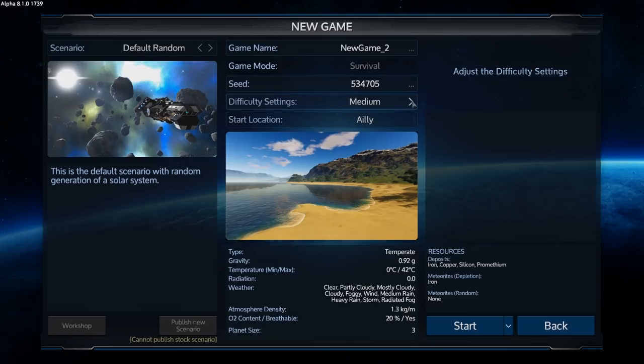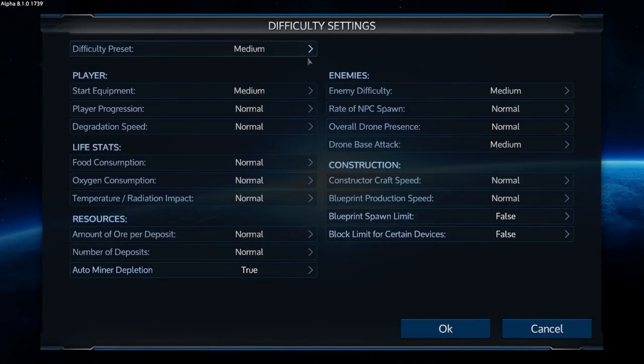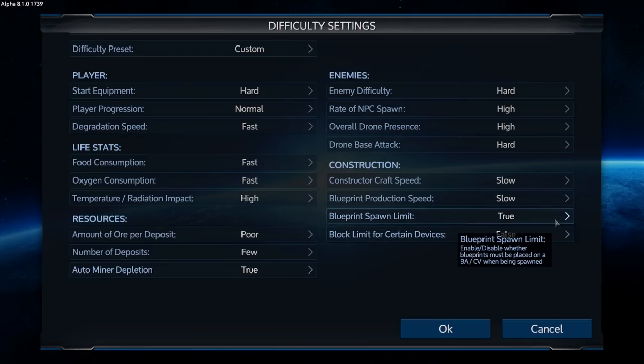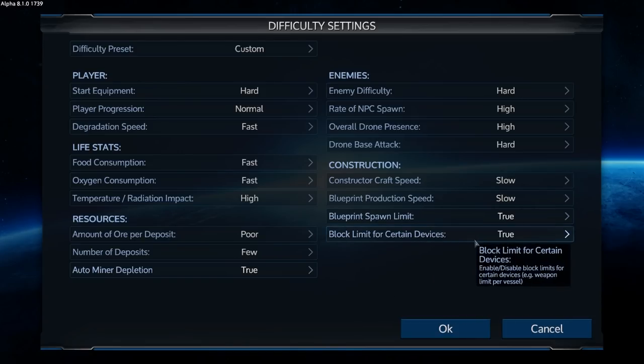I tried once already and Windows crashed right when I closed the game after recording the whole thing, which also took out my OBS. I believe I've pinned it down and it should be okay this time. Now I really know what I'm up against because technically I've already done this once. We'll switch it to hard right away. The only thing we're allowed to change out of hard is player progression — we'll put that on normal, but we've got to set the blueprint spawn limit to true and the block limit for certain devices to true.